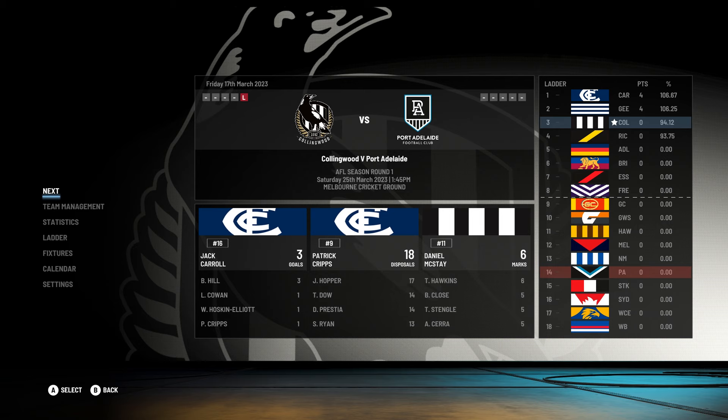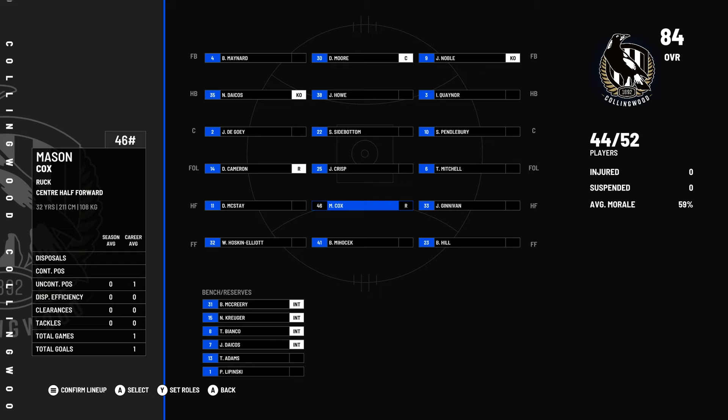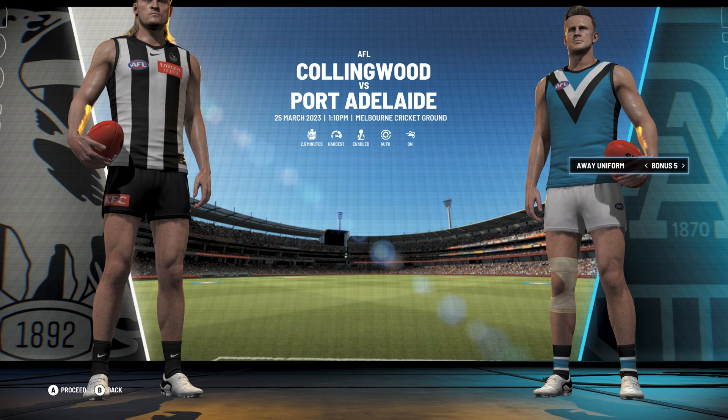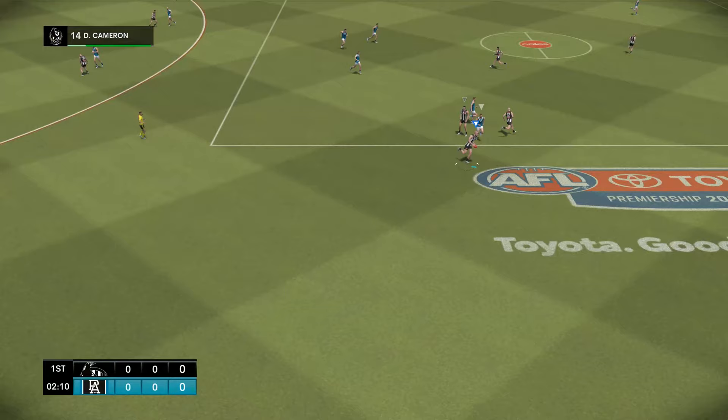A loss against the Cats, very very narrowly. Hopefully we can come back as we host Port Adelaide. Do I want to slightly change the team? Bobby Hill's been pretty good. I do want to try the default formation for a bit before we bring in Elliot and Crisp and whatnot. Match against the Power — obviously a huge rivalry, probably the biggest rivalry between a Victorian and an interstate team. Solid midfield, solid forward line. They probably lack their defense as well.